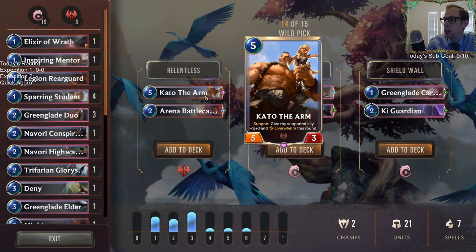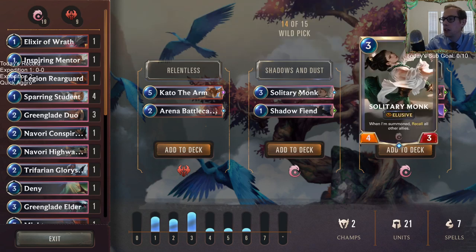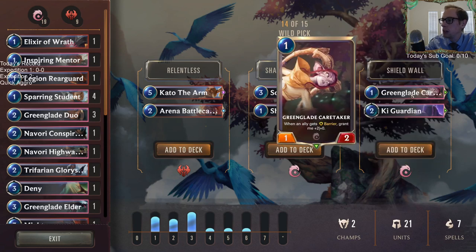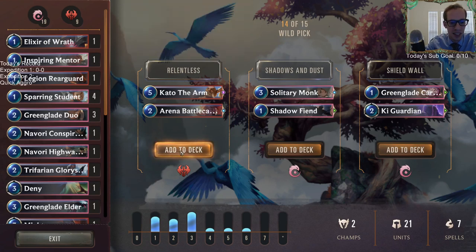We also have Arena Battle Caster — attack gives other battling allies plus one plus zero. That's a really good pile. Then we have Solitary Monk, Shadow Fiend, a Green Glade Caretaker, and a Key Guardian. Everyone is voting for the Kato bucket — not a single vote for the others. Easy pick.